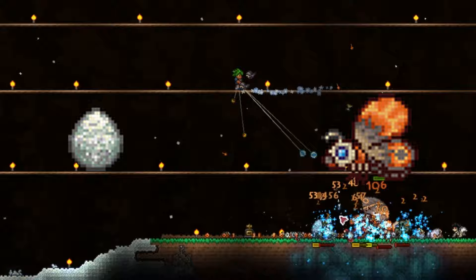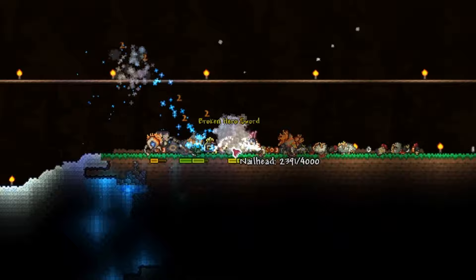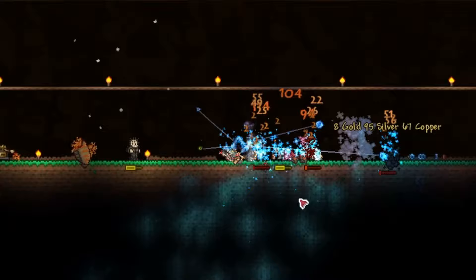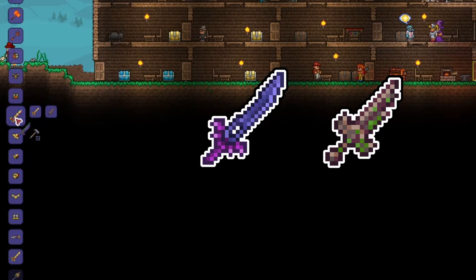I recommend using a strong weapon like the Megashark, or something like the Amarok with a yo-yo bag equipped. Mothron has a 25% chance of dropping a Broken Hero Sword, so cross your fingers and hope for the best — it's quite a rare drop. A True Night's Edge is crafted with the Broken Hero Sword and the Night's Edge, meaning you need a total of two Broken Hero Swords from Mothron.